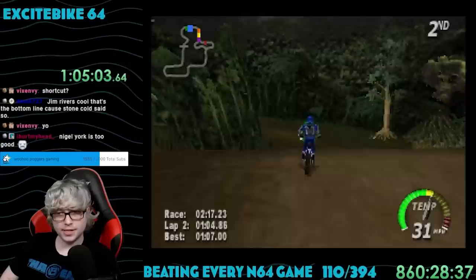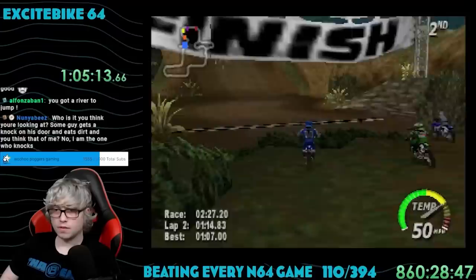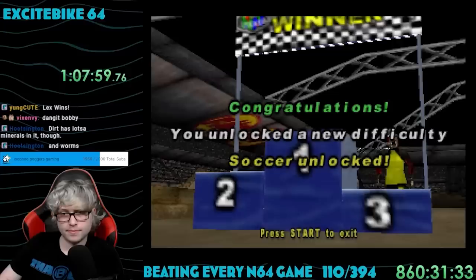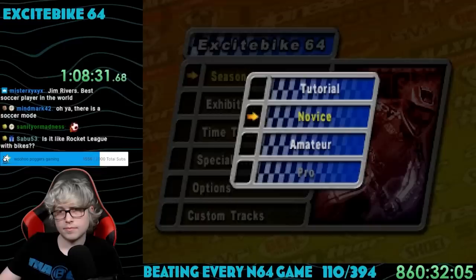I was doing decent going into the Congo Course the next time, up by one point in first place. After some rough driving I thought I was going to finish second, but Nigel the Duke York was kind of lollygagging at the line, so I won at the last second. I was up three points, so I just had to get at least third place on the final race to win. Jumpin' Jim Rivers took second with ease and I had now won the silver round, also unlocking soccer — that sounds interesting.